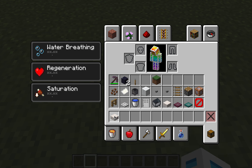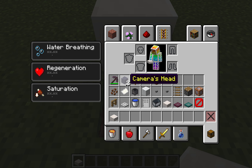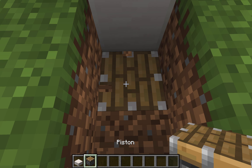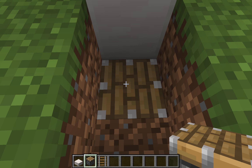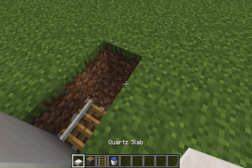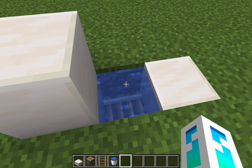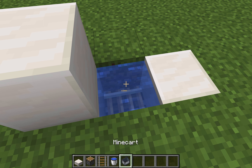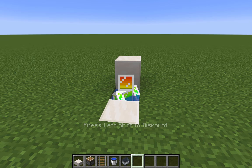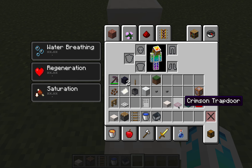Next you have to get a piston, place two blocks, get a rail, place the rail on it, get a water bucket, close this up with two quartz slabs, water-log it, get a minecart, and place the minecart. Now it's working — you can actually sit in it, but it's not finished yet.